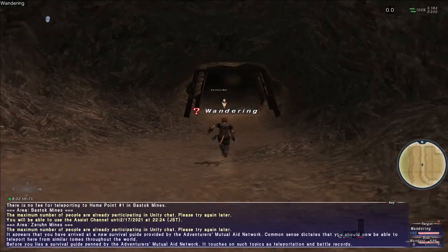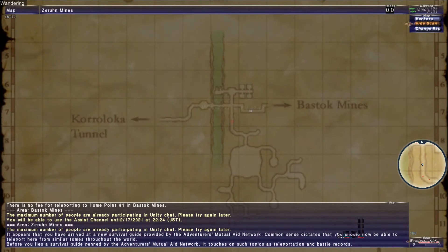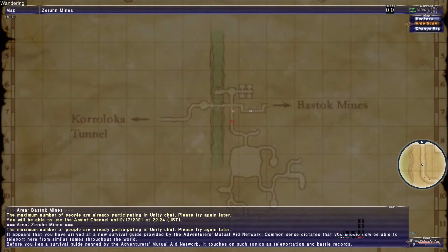However, once you get down and start going down this path it's a different story. Anything up at the entrance is killable at your level, but once you start going down this path, be very careful.